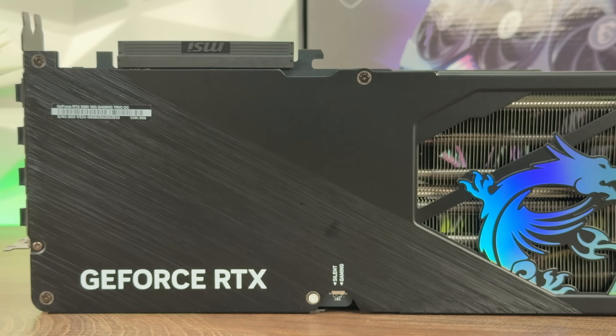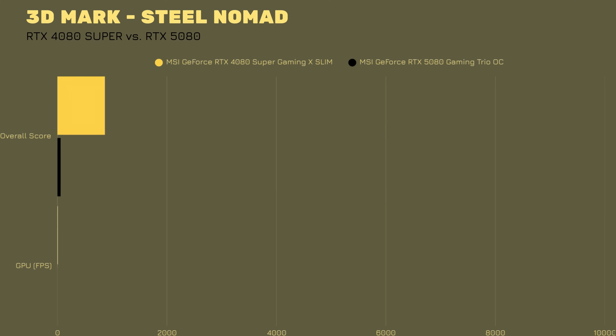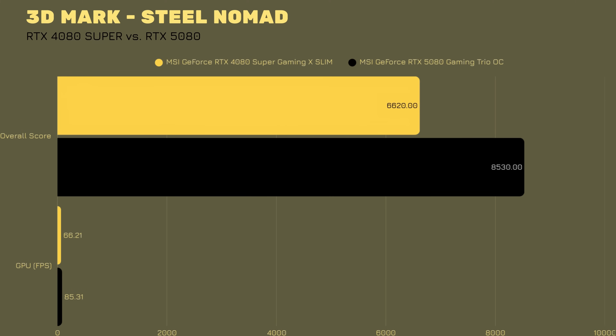Starting with 3DMark TimeSpy Extreme: the RTX 4080 Super scores 13,592 overall, with a GPU score of 13,781. The RTX 5080 scores 15,113 overall and 15,735 on the GPU — roughly 2,000 points more. Moving to SteelNomad, it's a similar story: 6,620 compared to 8,530, with FPS of 66.21 versus 85.31.